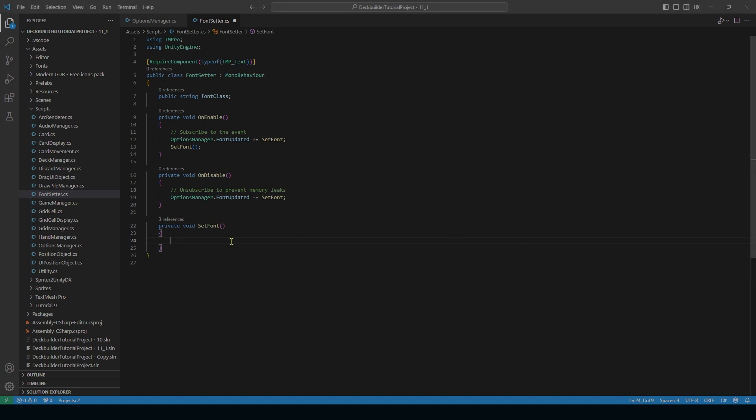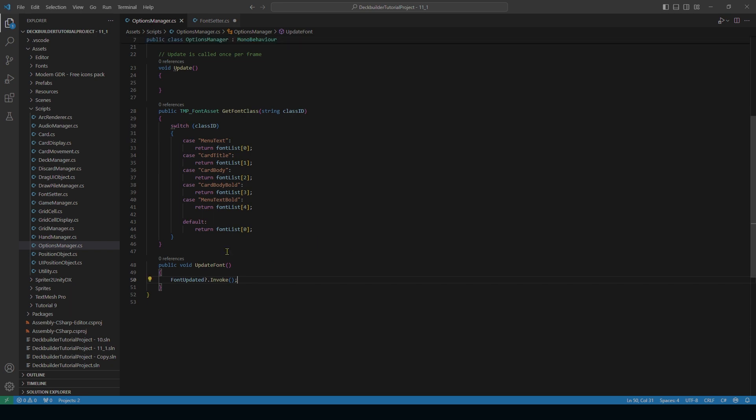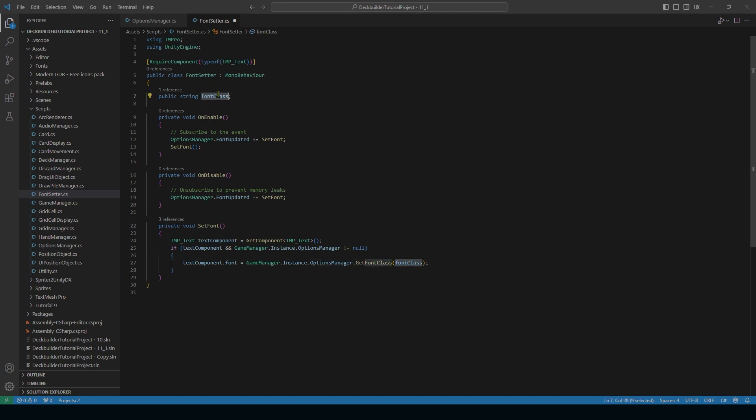In SetFont, first find the TMP_Text component: `TMP_Text textComponent = GetComponent<TMP_Text>()`. If we have that text component and OptionsManager is not null, we set `textComponent.font = GateManager.instance.optionsManager.GetFontClass(fontClass)`, passing in our fontClass string.